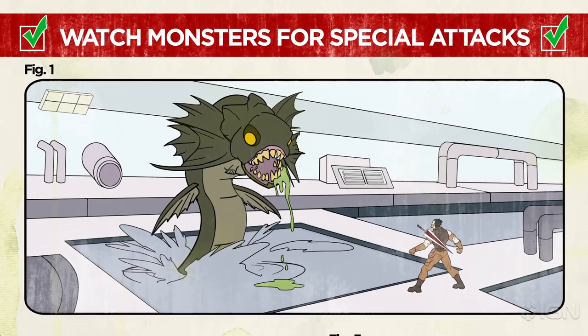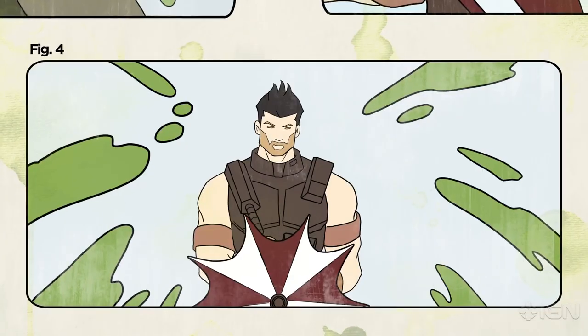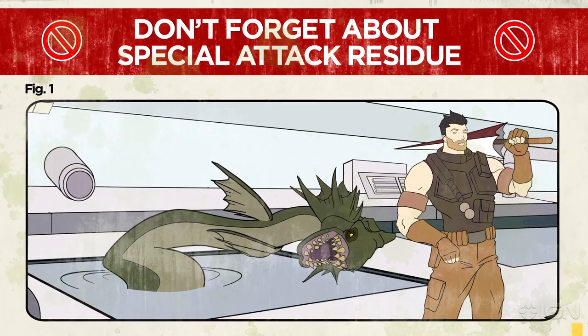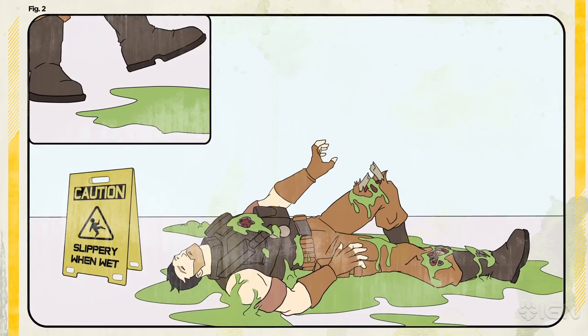Did a pack of bloodthirsty monsters get the drop on you? Be prepared for some unconventional attacks, like electric shocks or acid showers. Watch your step afterwards though — the only thing worse than falling and breaking a hip is falling and breaking a hip while being dissolved by acid.